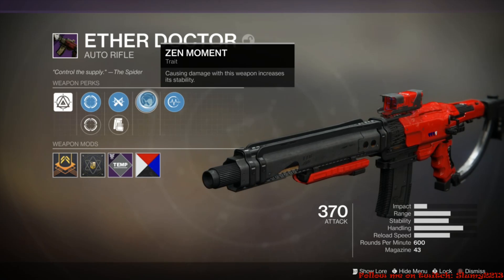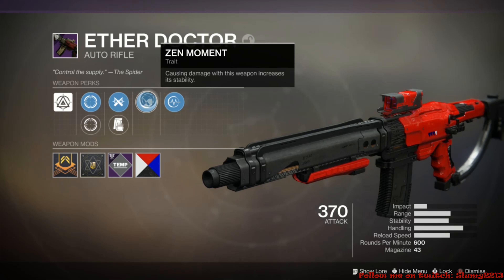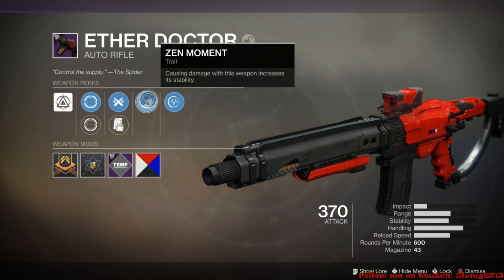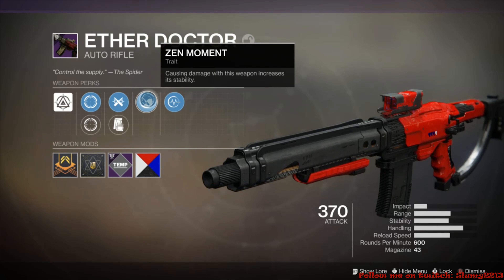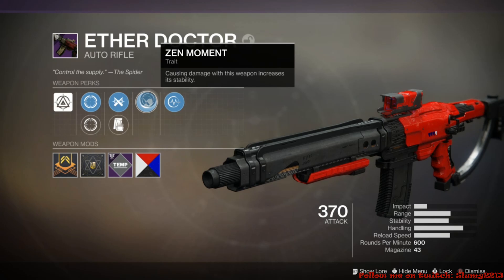Right now when you complete the flashpoint it's dropping Forsaken guns and Forsaken armor pieces. I don't know if this is a glitch or kind of a little taste Bungie is throwing us, so since I'm not sure I highly recommend you do this as soon as possible.